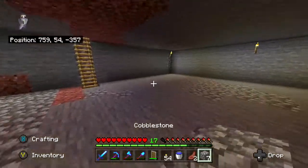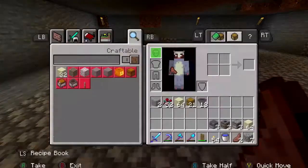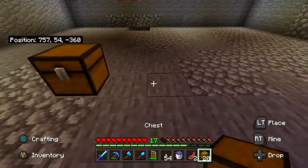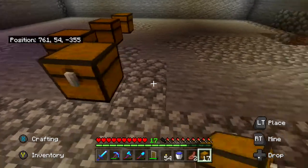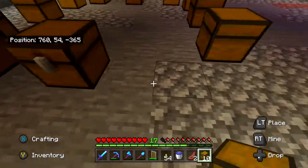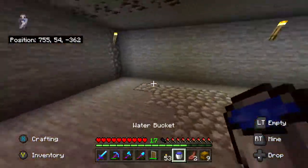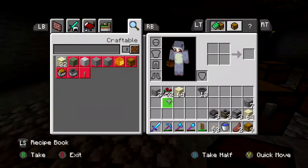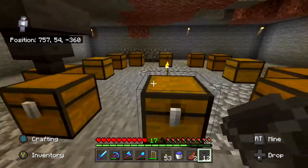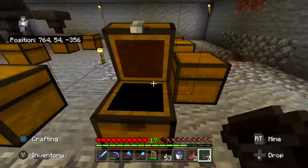Super smelter — let's start by putting chests down. Eventually this could link up with our actual house. Where every one of these chests are is where there will be a hopper. We have just enough hoppers for one on every single chest — twelve.